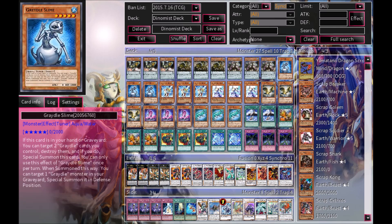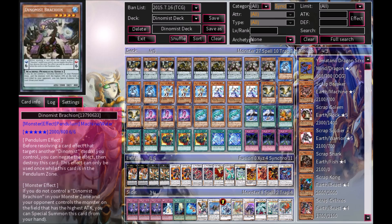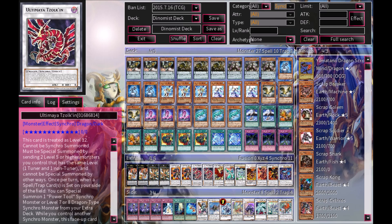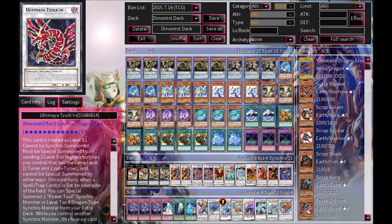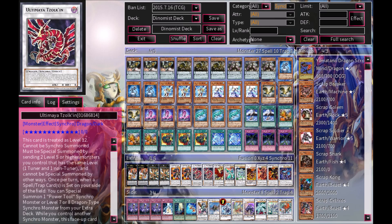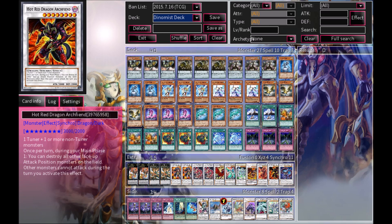Some of you might be questioning why I'm using Gradles with this Dynamist deck. Well, Gradle Slime is a level 5 tuner monster and all of these Dynamist monsters right here are level 5. So Gradle Slime plus some of these level 5 Dynamist cards open up some pretty insane extra deck cards right down here, starting off with Ultima Zulcan, aka Crimson Dragon. If you guys can make this card, you can then easily special summon level 7 and level 8 dragon-type synchro monsters.